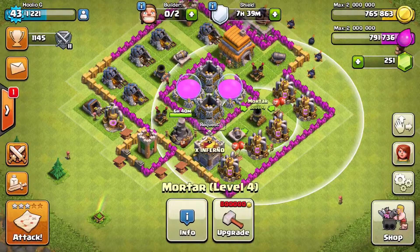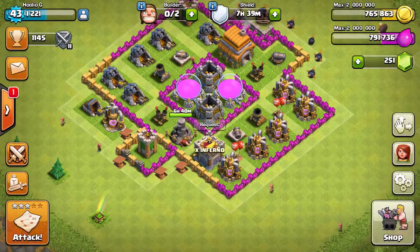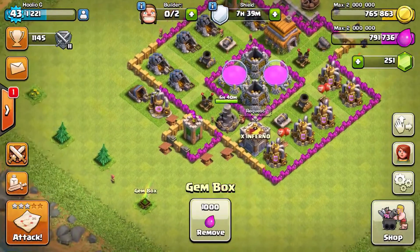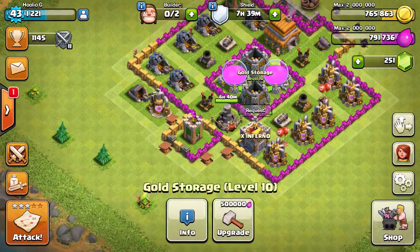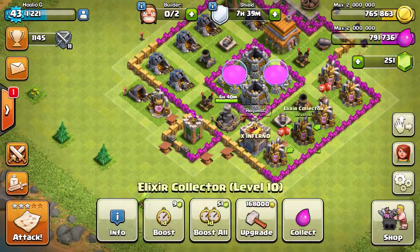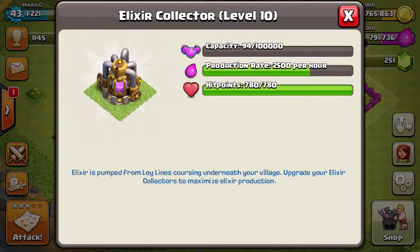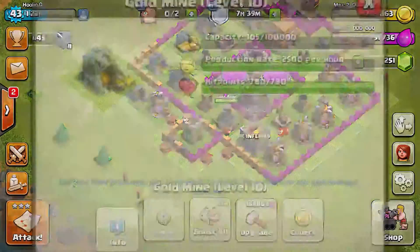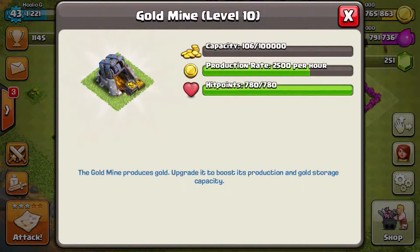You can move their storages, cannons, mortars, even your town hall or your clan castle - you can move any defensive structure, anything you want. For the sake of the view I'm just going to move the gold storage and then click on the elixir collector or gold collector. As you can see I have not collected it but I can see that I've got 98 - well, 99, 100 - increasing elixir. Same goes with the gold, just move something about and it'll show you.